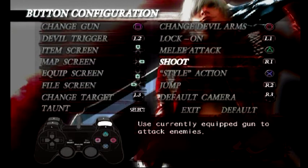Why is dispersion shot on X when you want all your chargeable buttons as triggers? This is the exception to the rule. Whenever I'd actually choose Artemis and play with gunslinger, I'd swap shoot and style, so I'm able to charge Artemis indefinitely with R1 while running around doing the rest of my sword combos.